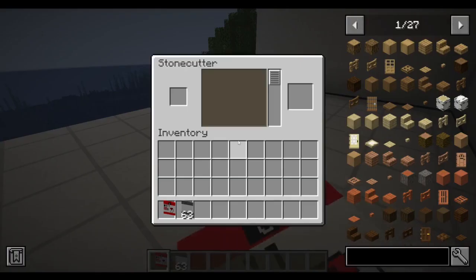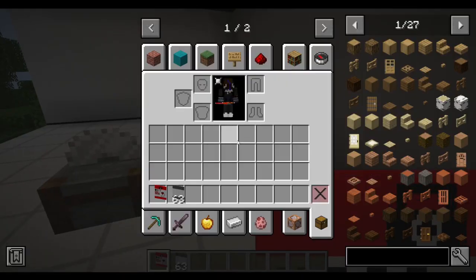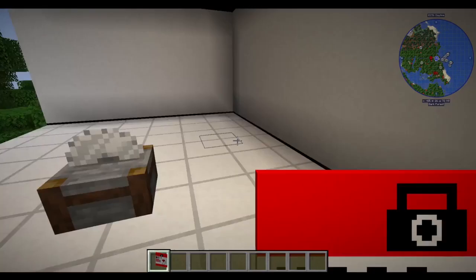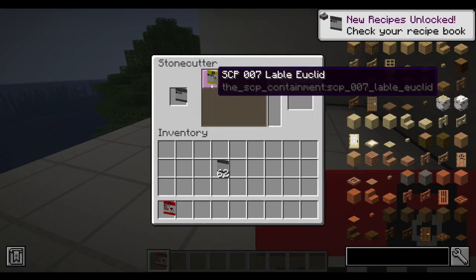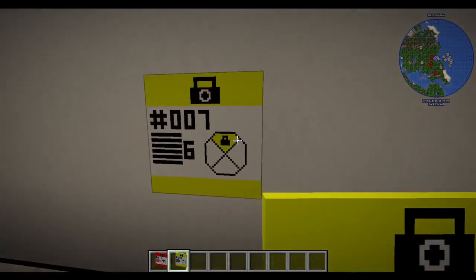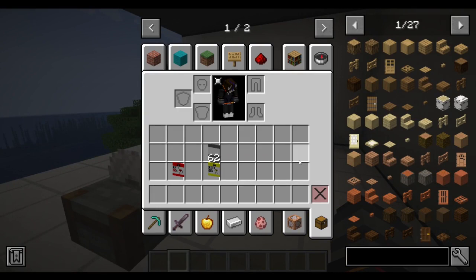There's still one or two more sections to go through, and there's a lot of stuff. My cat is being obnoxious, sorry if you guys can hear that. But yeah, you can give it whatever containment class you want — and boom! I think they look really good. So you're going to be able to actually fill your containment sites with these labels. One of the next updates I want to work on is achievements, so that will be coming soon.